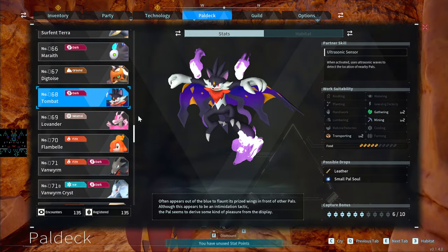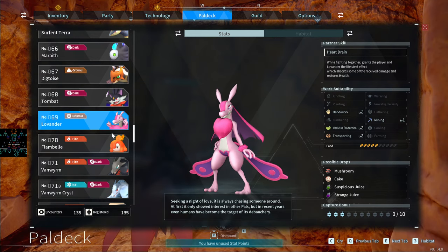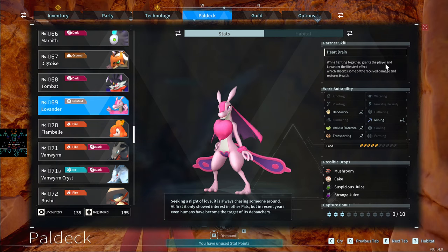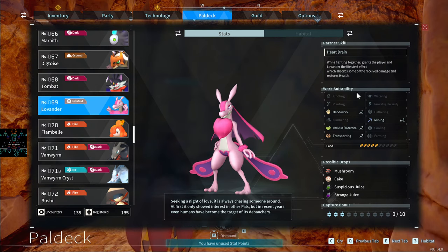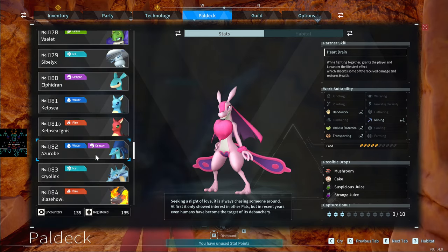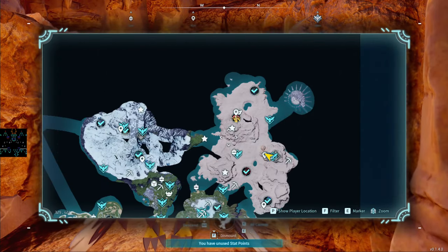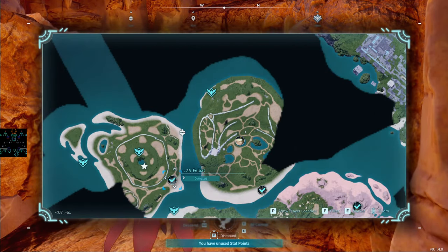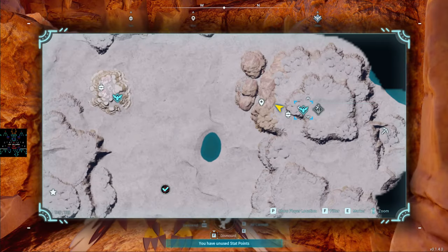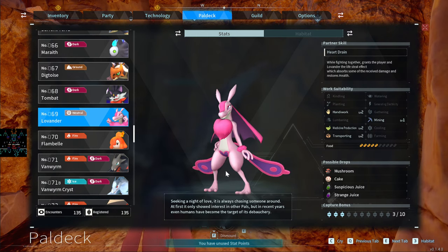The Lovander has a Fighting Together ability that grants the player Life Steal. However, I highly recommend the Fellbat instead — it does the same Life Steal but is far more built for combat. The Fellbat dodges a lot and its combat animation is superior. The Lovander just stands there and takes hits. Definitely go Fellbat over Lovander.